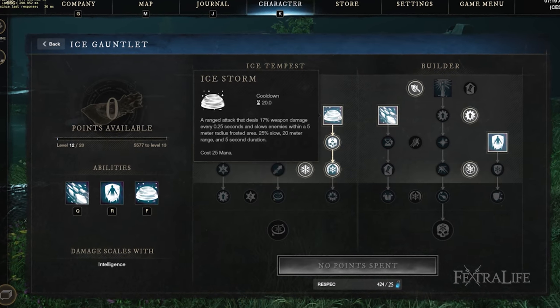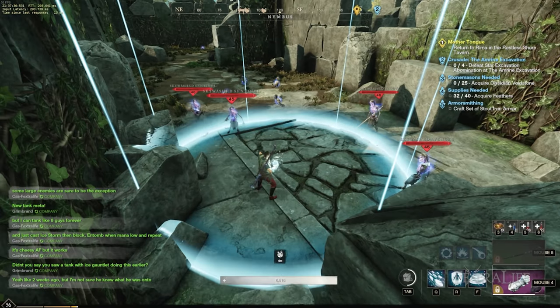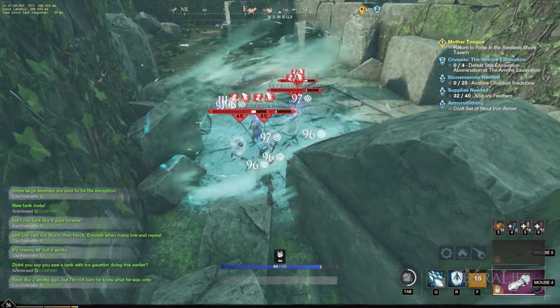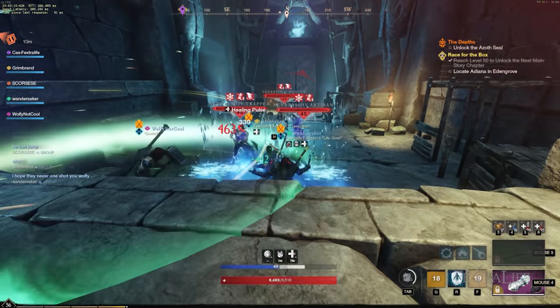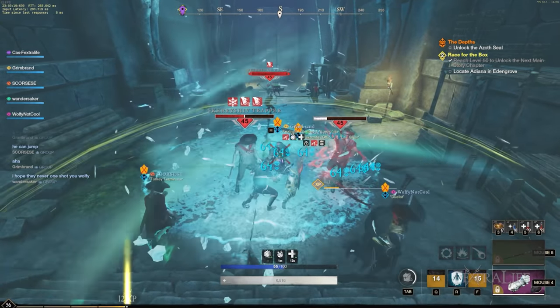Ice Gauntlet Skills - Ice Storm: This skill is the granddaddy of AoEs in New World and it can deal a significant amount of damage in a short period of time. It has a longer cooldown so use it only when there are a good number of enemies around. Also don't take the Punishing Storm passive, otherwise when you swap weapons your AoE will end. Hopefully this bug gets fixed soon.